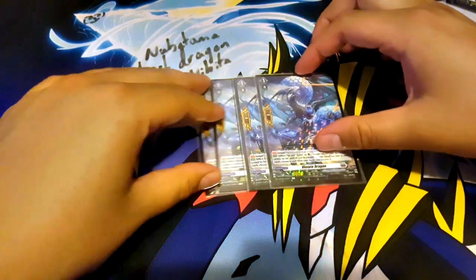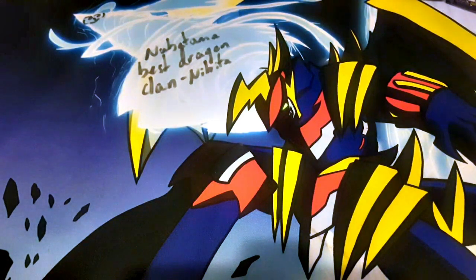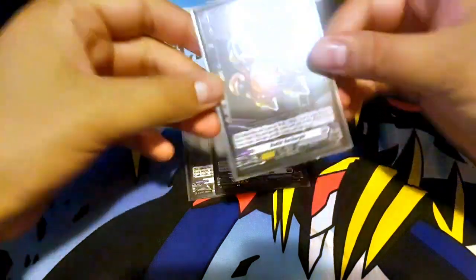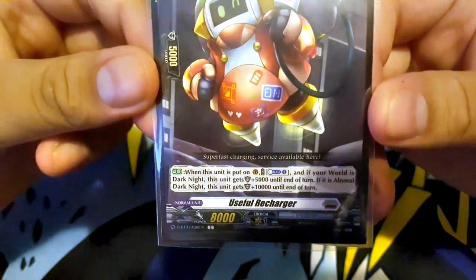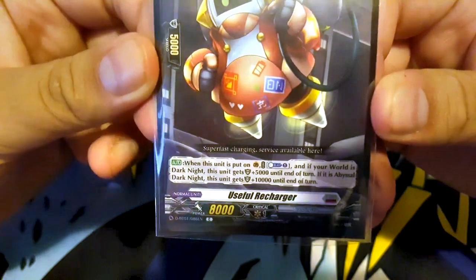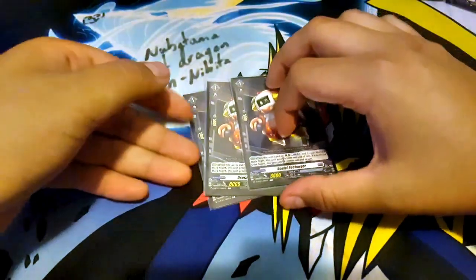Next, 4 PGs. Finally for my grade 1's, 3 Useful Recharger. Its skill is: when this unit is put into the Guardian Circle, counterblast one, and if your world is Dark Knight, this unit gets plus 5k until the end of the turn — plus 5k shield. If it is Abyssal Dark Knight, this unit gets plus 10k shield until the end of the turn. Nice defense boost there.